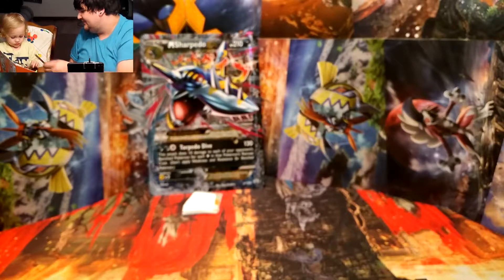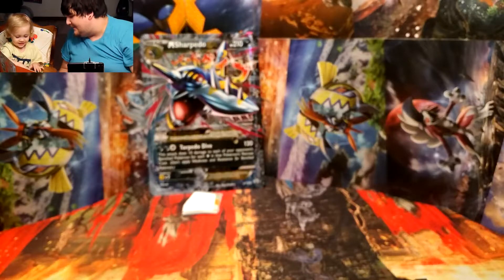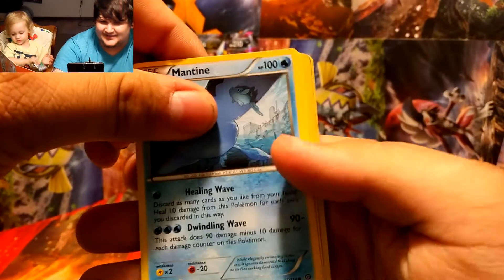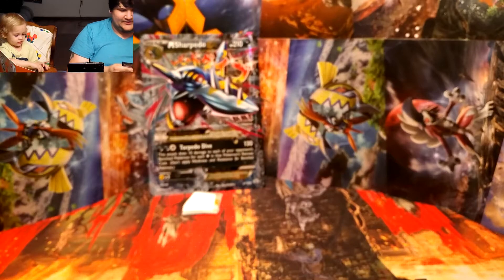Next one — can you say Hoopa? And then the next card is a Sneasel. Say Sneasel! And the next one's a Mantine. I don't think he did the pack trick — let me fix these real quick.